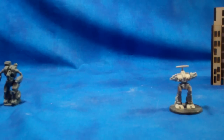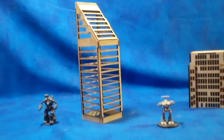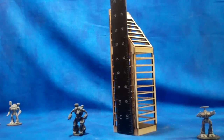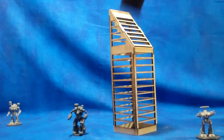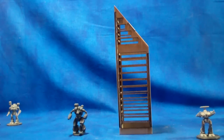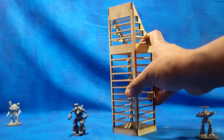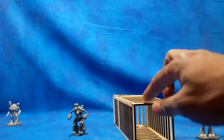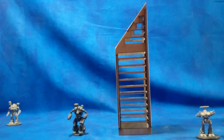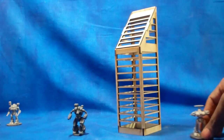Now we get into the bigger buildings - and by bigger I mean a lot bigger. This one - like those all-glass towers you see in big cities - is about 9 inches tall. This was actually the building that gave me the idea for the interior lighting. When you get it, you put a colored gel of your choice on the inside, paint the building first - I'd probably do steel gray - then put a blue or metallic gel on the inside so it looks like glass. It's a pretty beefy building.